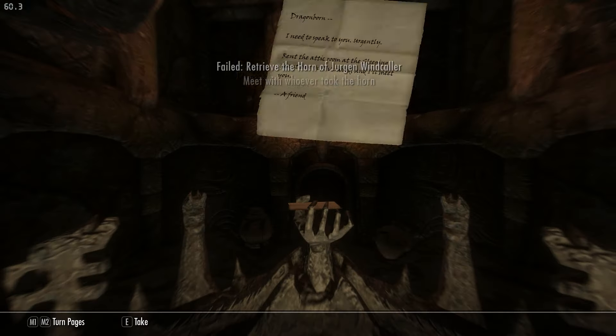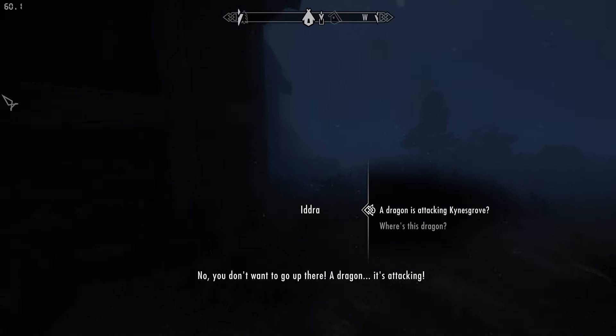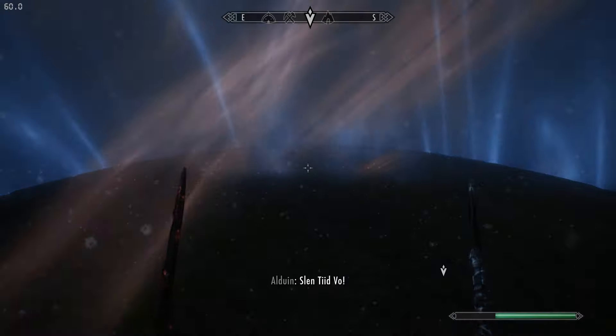I grab the note-shaped horn and head back to Riverwood to get the real deal from Delphine. Then before long I was taking a cart to Windhelm so we can kill a dragon. When I got there though, Alduin decided to Fus Ro Da me down a mountain. Thanks, man.